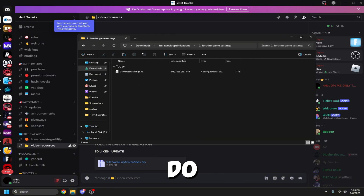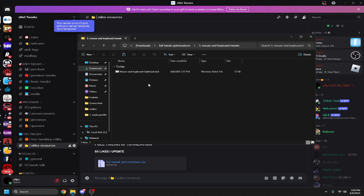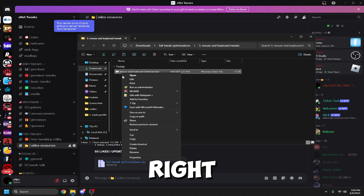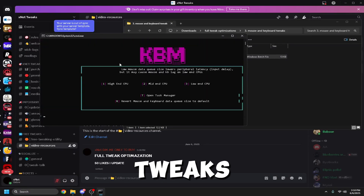Go back and click on the Mouse and Keyboard Tweaks file. Right-click it and run as administrator, then click Yes. Once it opens it will automatically apply all the tweaks.